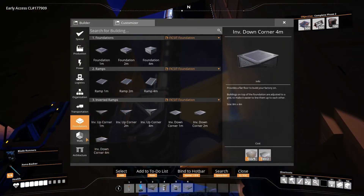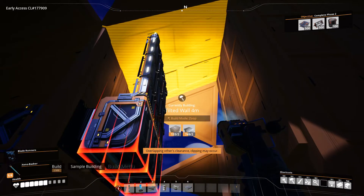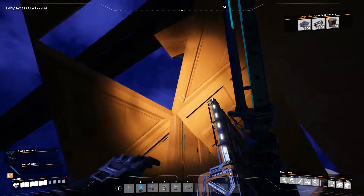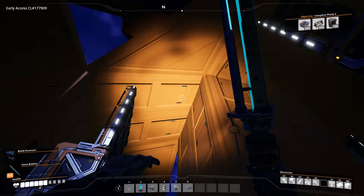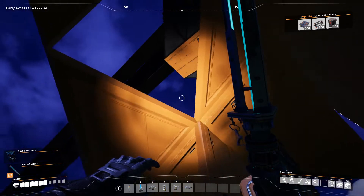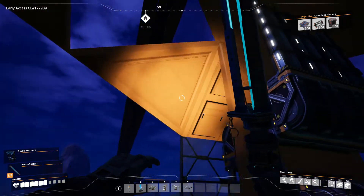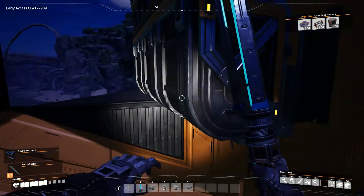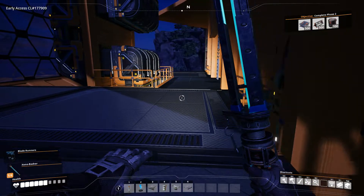Walls - throw that in there. I don't like that you can't put little holes for the elevator things in there, that does kind of suck. And I don't have this particular piece, which is like this piece just inverted. So it's just going to be kind of missing there until Satisfactory decides to put it in.